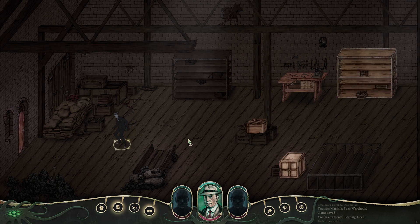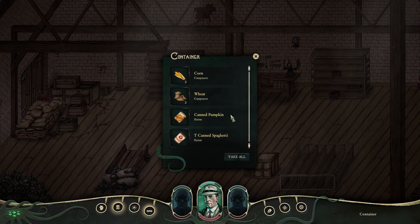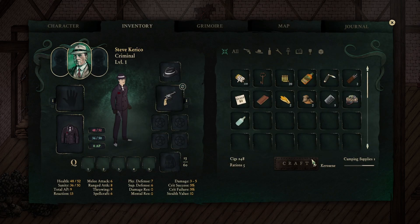We just sneaked into an old warehouse and we're gonna look around to see what we can find. There was apparently some waiting inside. We have some rations, a lot of rations actually, and some components. Now we can do some crafting. I don't know exactly what you can craft or how you can craft, but we'll learn about that.